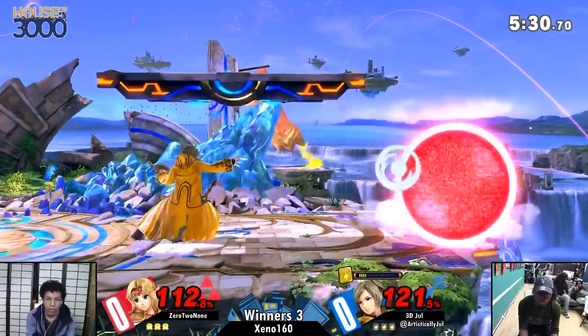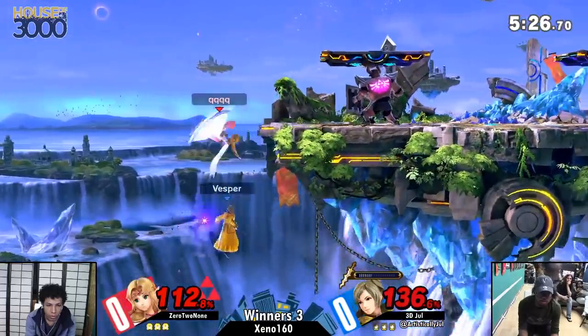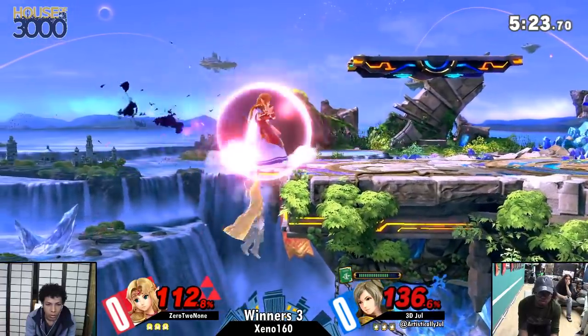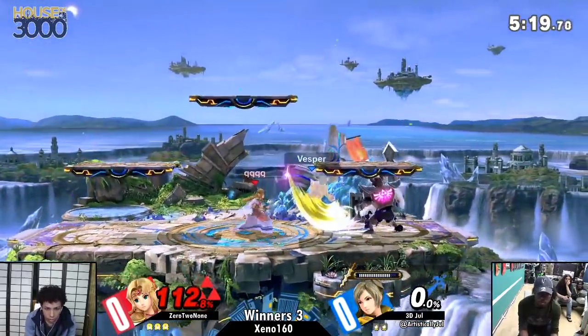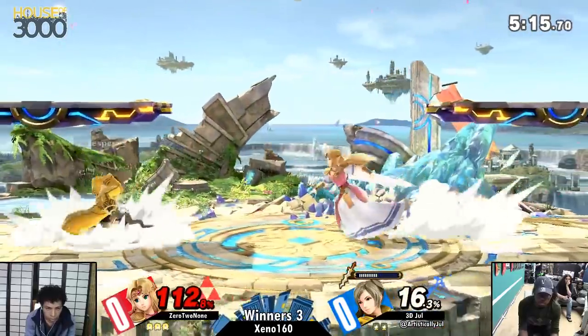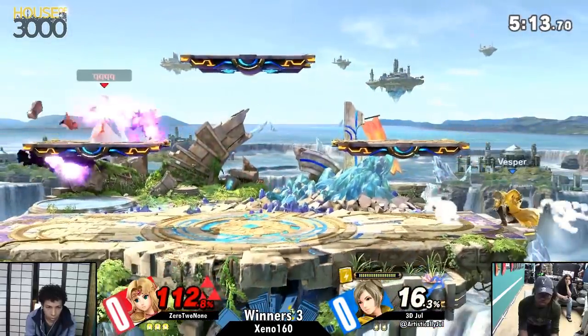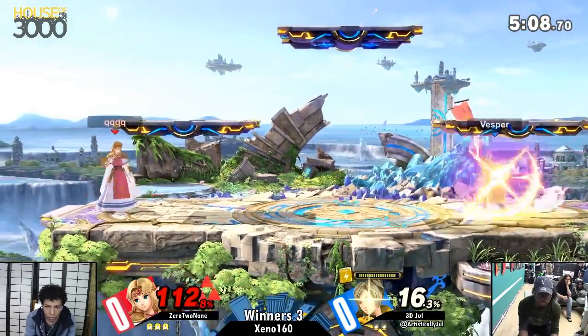Here we see the ledge pressure. Recapture neutral, putting him off stage. How is he going to use the Phantom? Great stalled recovery there. But that back air's going to take it. Levin Sword is on deck, because when you come out from your second stock you get it right away. Levin Sword aerial with the right stage positioning will take care of it. Great cognizance of the range.